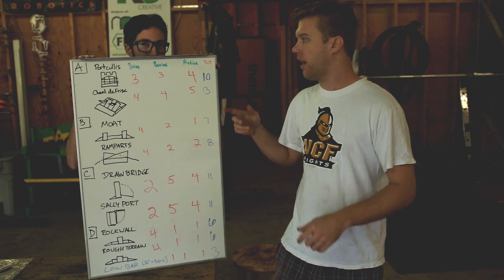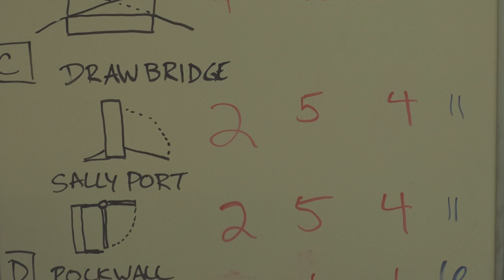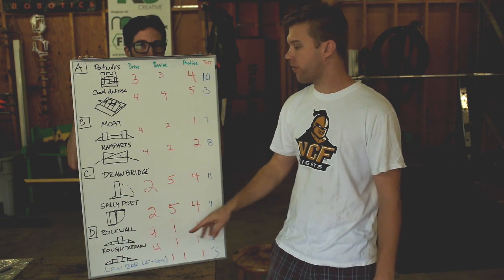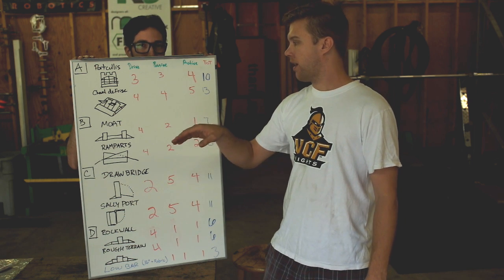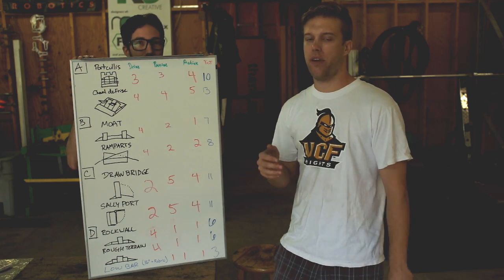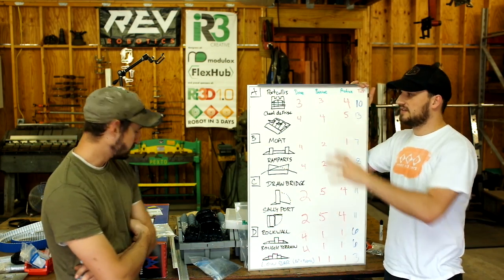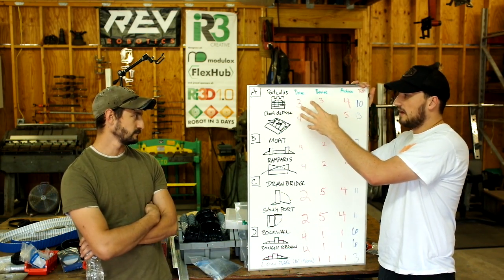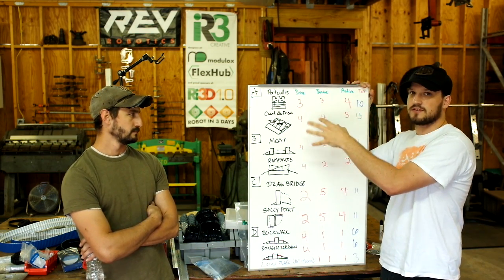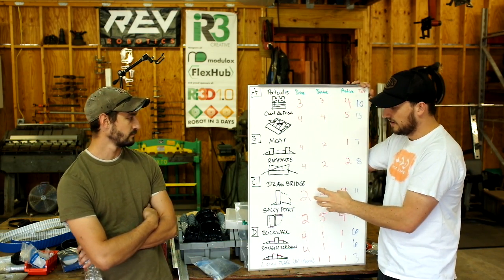Category A is by far the most difficult, and surprisingly Category C is also very difficult. We're hoping rock wall and rough terrain can be accomplished by drivetrain alone — so all Category D would be drivetrain, and Category B would also be drivetrain with potential passive or active mechanisms. We just had a phone call with Team Indiana and they said they're going to focus on the Category A defenses for their active mechanism.